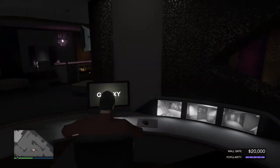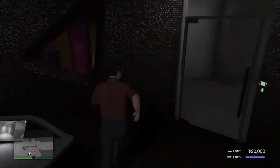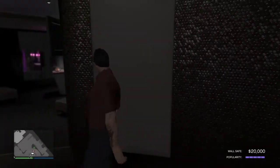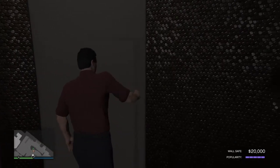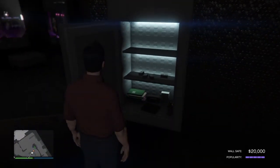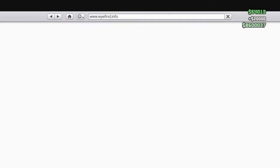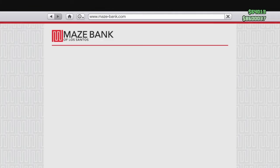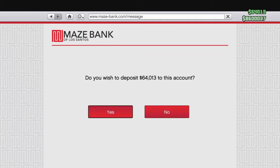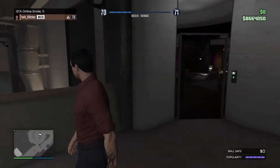As you can see here, my popularity is back up to full. And it says wall safe $20,000. So what you're going to do is go up to the safe and press right on the D-pad — you'll see a little green dollar sign on the map. When you open it, you'll see the cash there, just walk up to it and it'll pick it up. It goes into your hand and then you can just deposit that. A quick tip: to exit this page very quickly after you've deposited, press triangle or Y.